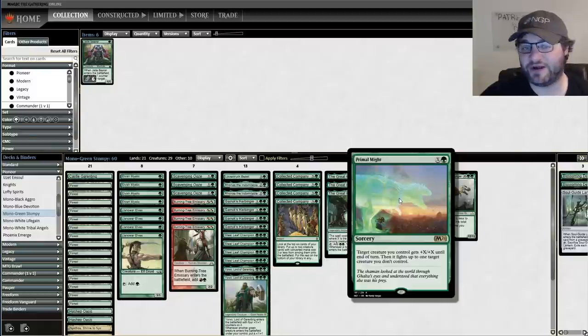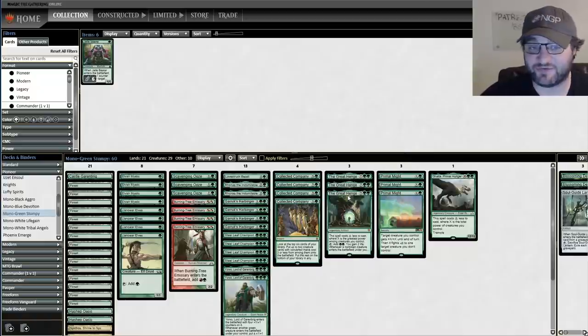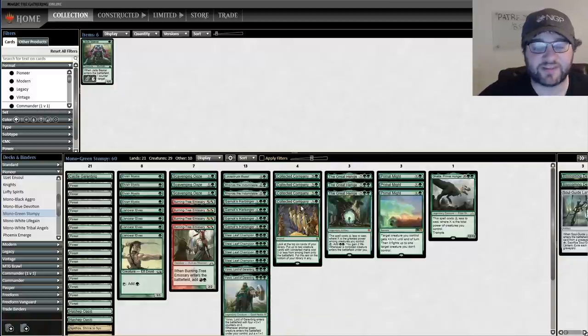These cards allow you to pump and fight things. Great Hinge of course does everything - draws cards, pumps your team, gains you life. This really gets you going. Another thing - this build makes use of Collected Company. So let's go through the deck.